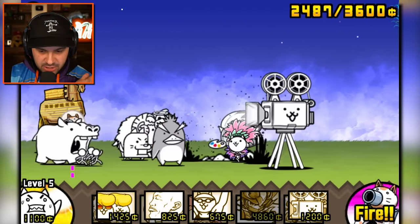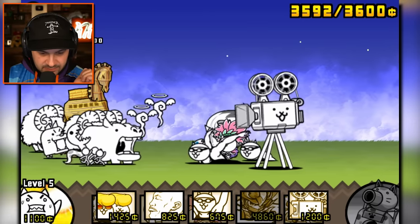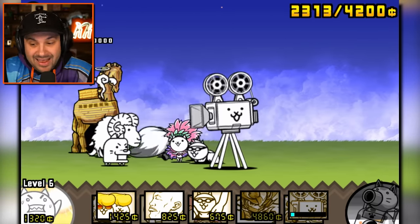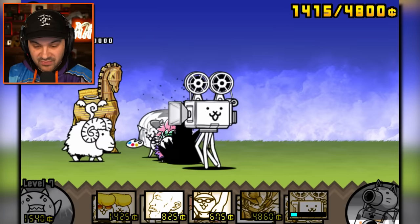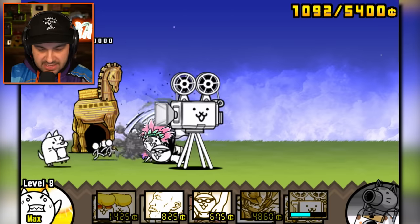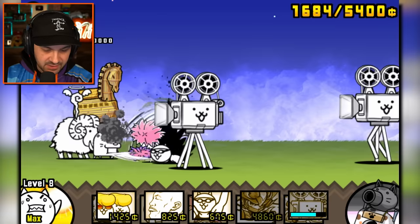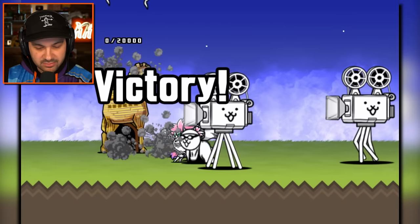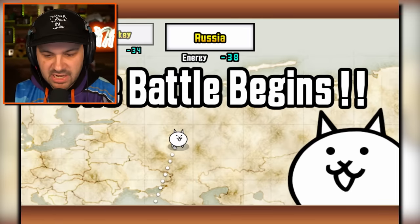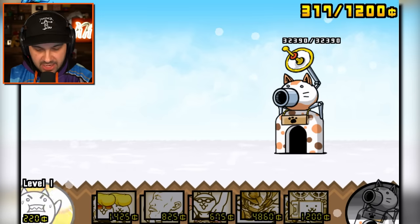I assume projector cat does a lot of damage. We're firing our weapon — take them out, destroyed them. Send out another projector — because why not? We're already this far. Might as well. And if we have enough time I'll send out whatever this $4,800 cat is — I forget what it is, and I don't think we're going to find out because they won too fast. Next battle — let's do it. I love the swimmer cat and I love the projector cat.